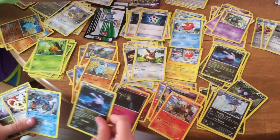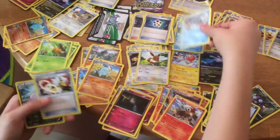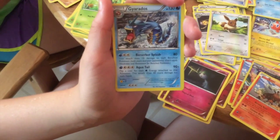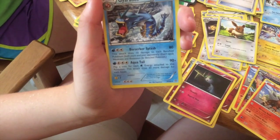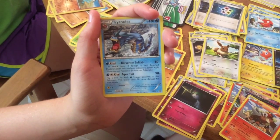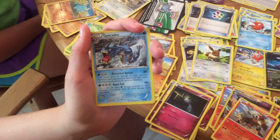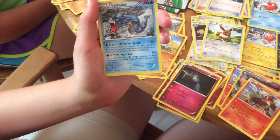I just got a Gyarados — Berserker Splash with Aqua Tail. You flip a coin for each Water Energy attached to this Pokemon and this attack does 30 more damage for each heads. If you already have four Water Energies attached, that could be some serious damage. Give me Victini so I get to flip again!